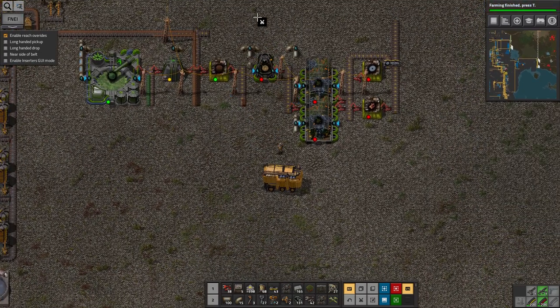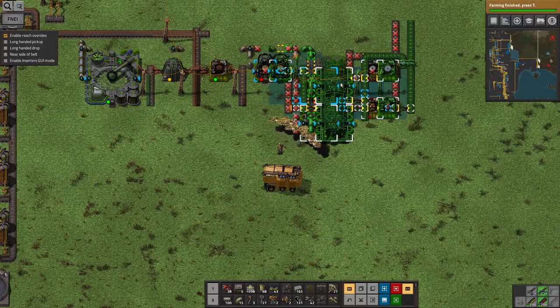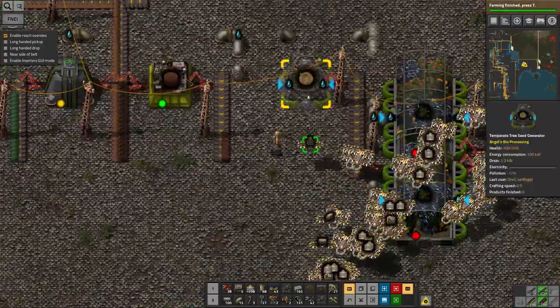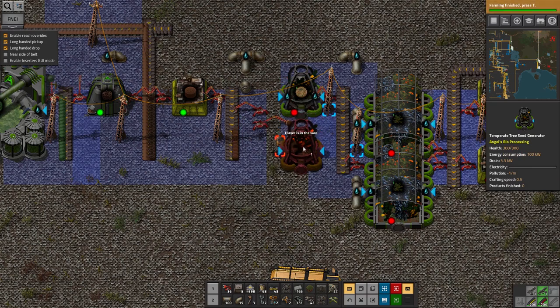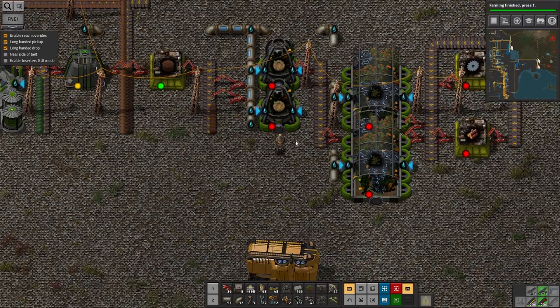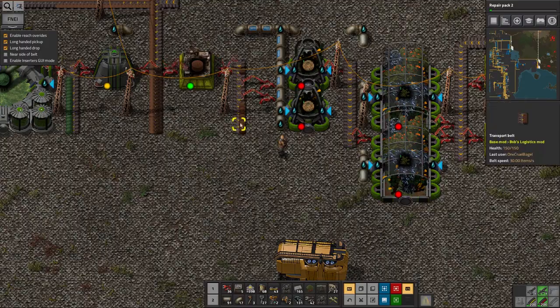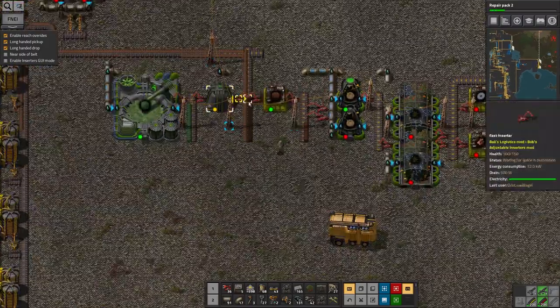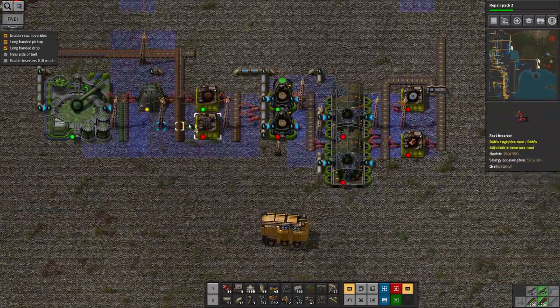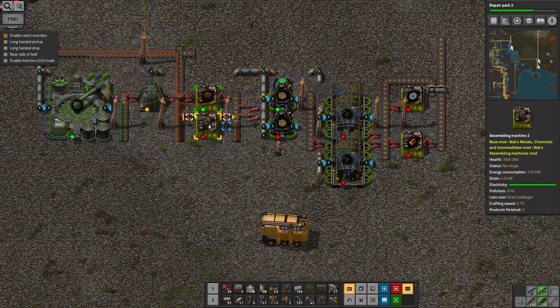Magic. Now we make these long-handled inserters - there and there. And now we can just run pipe down like that, much easier. Okay, true to what I said earlier I'm going to just start researching everything. Where are my limiting things? I need more soil production. I need those to not be long-handled inserters.